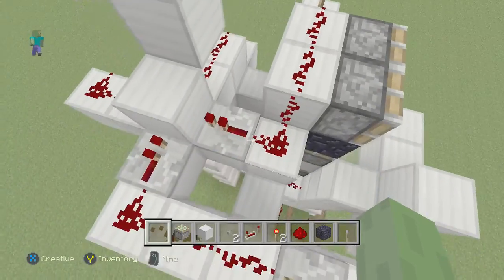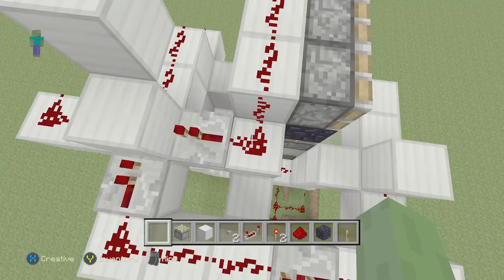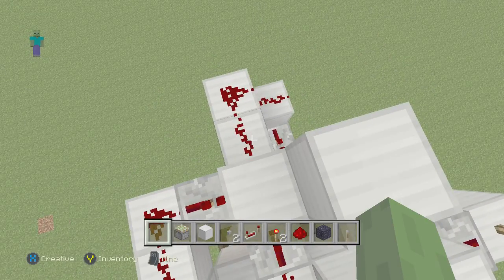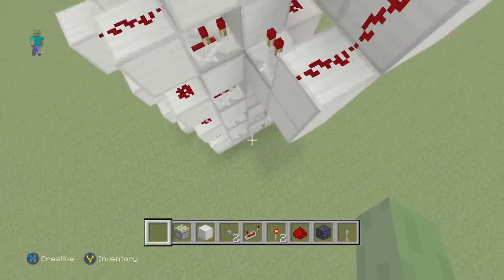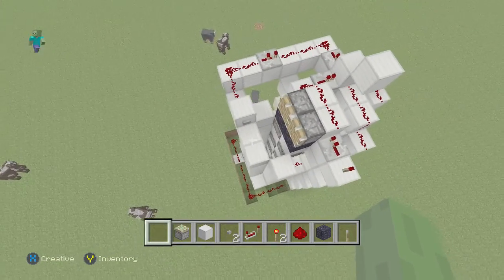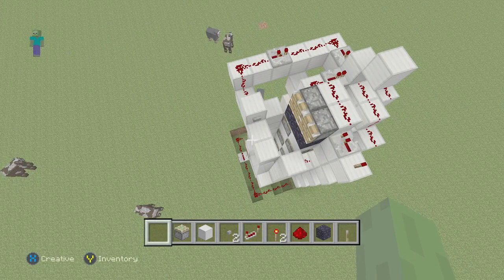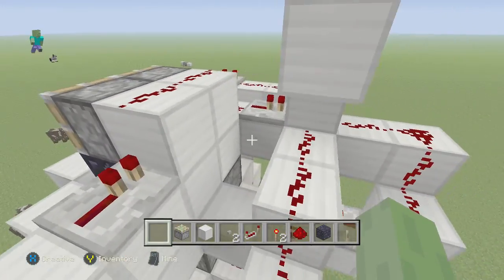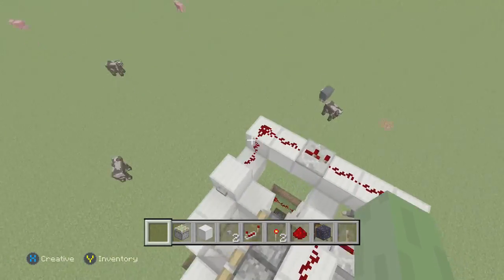I put some redstone, and put this redstone right here, and put a repeater right there, and then put redstone to this block so it pops into this one. And then, if you're having problems with that, let's do what I did. And then you'll be ready.